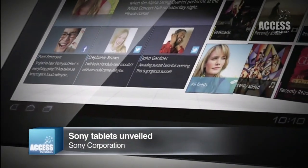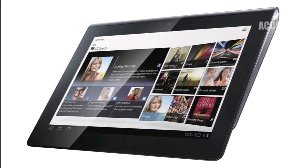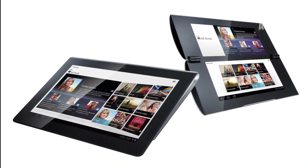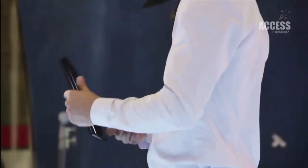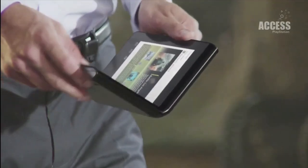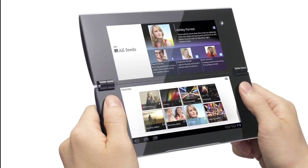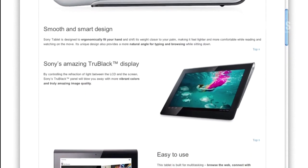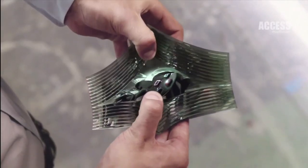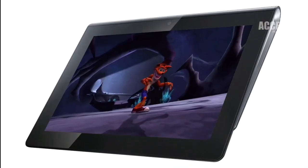Speaking of glossy, it's the new PlayStation-certified Sony tablet, and it comes in two equally strokeable varieties. The Sony Tablet S features a 9.4-inch touchscreen, whereas bendy sibling the Sony Tablet P favours folding dual screens. Both are tooled up with optional 3G and Wi-Fi connectivity, and most importantly, you can play PlayStation games on them, like classic platformer Crash Bandicoot.